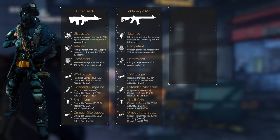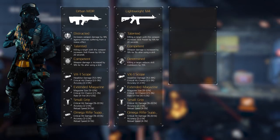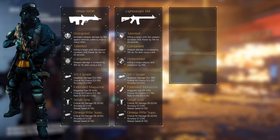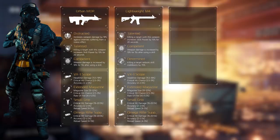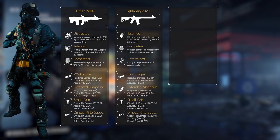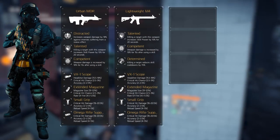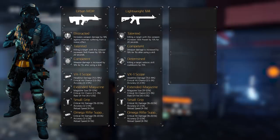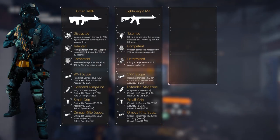The mods are similar for both weapons. The optic of choice is the VX1 scope with its increased headshot damage; the minor attributes on the mod should be critical hit chance and accuracy. In the magazine slot we equip an extended magazine naturally — it increases the magazine size by an insane amount, and other than that we're looking for critical hit chance and rate of fire. The underbarrel supports the small grip, which we'll use to increase critical hit damage, accuracy, and reload speed. The muzzle is the Omega Rifle Suppressor, which increases critical hit damage, accuracy, and reload speed as well.